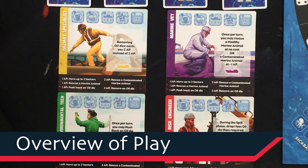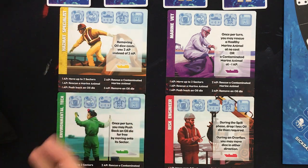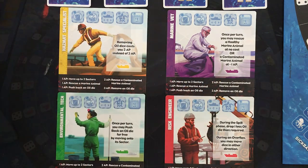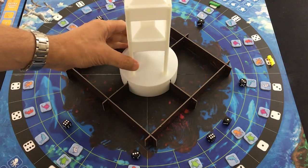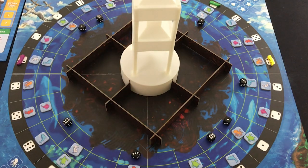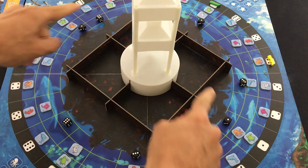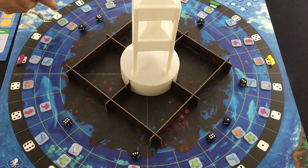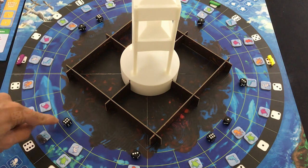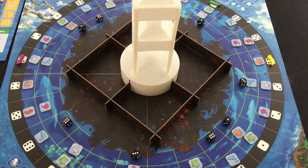To go over the basics of The Spill: one to four players will control collectively four specialists. In four player, you'll each control one; in solo like I'm doing, I'm controlling all four of them. This big board here represents The Spill. In the middle, we've got an oil derrick tower that's going to be dropping dice — everything you see here is an early prototype. Black dice represent the oil, and they fall into four sectors. Within each sector, you have spaces one through six, so the value of the die determines the exact track it goes onto.